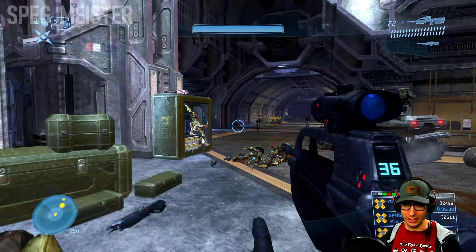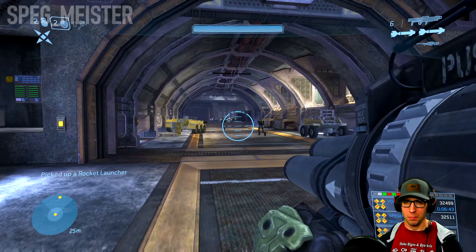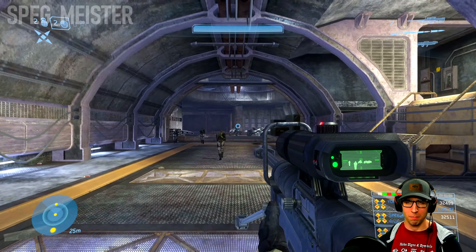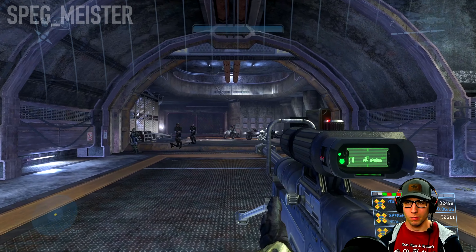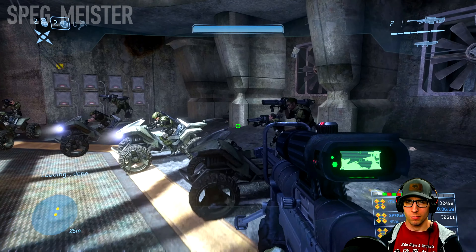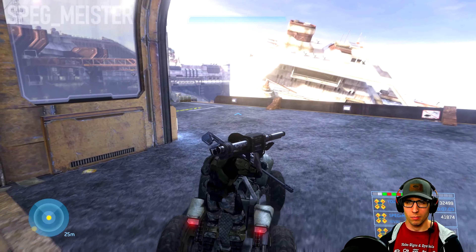Try to get yourself in a good spot where you have some overhead protection. As long as you just poke your head in and out of cover, you shouldn't have too much trouble against them. Then grab a rocket launcher and you can push on.